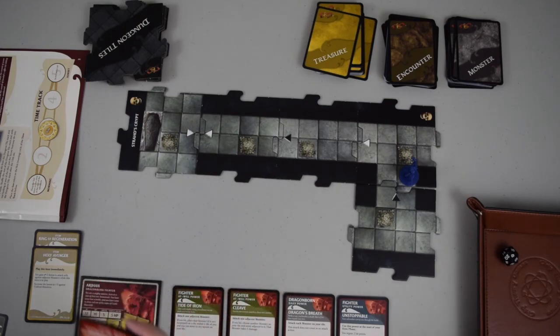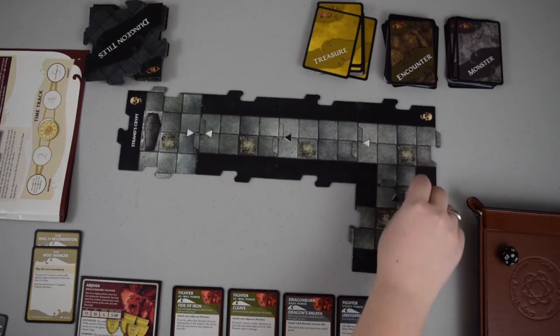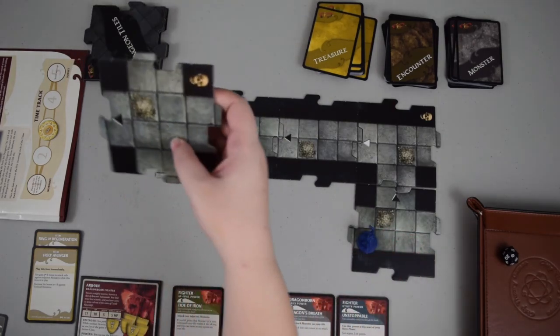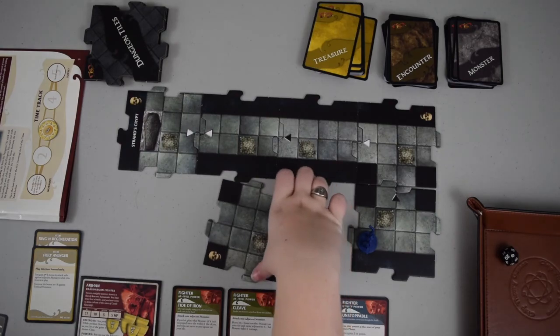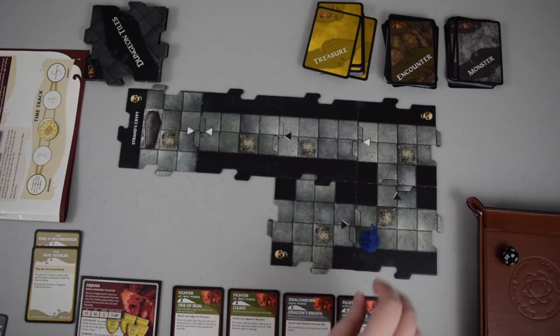Back on my turn — I'm remobilized and able to move again. Moving one, two, three squares to the edge of the tile, I draw a new dungeon tile. These tiles all fit together pretty nicely. I drew one with a black arrow in my exploration phase, which doesn't advance the time track, but I'll have to draw another encounter card shortly.